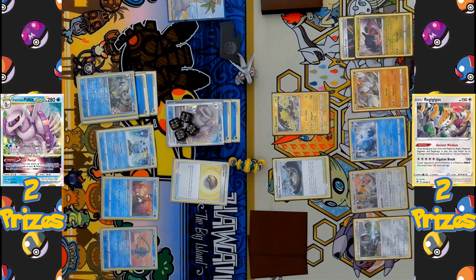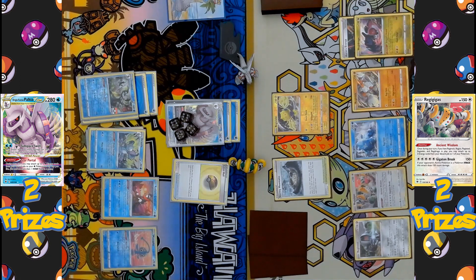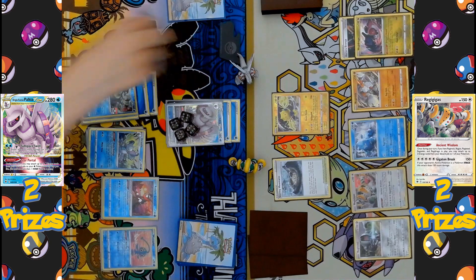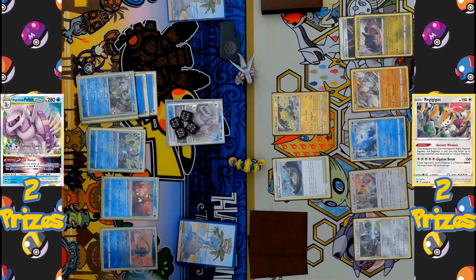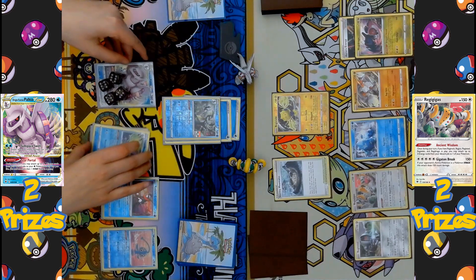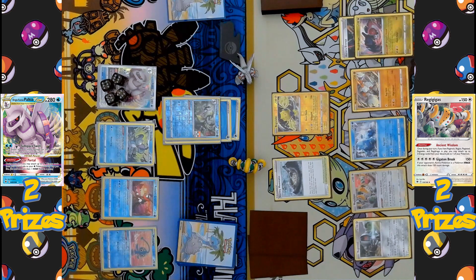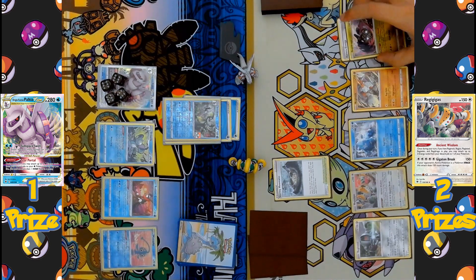Palkia is under a lot of pressure and can easily be KO'd next turn. Level Ball is played for the Palkia side, finding Drizzile, which activates Shady Dealings to search for Boss's Orders. Before playing the supporter, Palkia retreats by paying its two-energy retreat cost, and Inteleon is promoted into the active spot — it had been powered up for this occasion. Inteleon declares its attack Aqua Bullet, hitting Regieleki for 120 damage, enough for a KO, while the sniping damage hits Regidrago for 20.